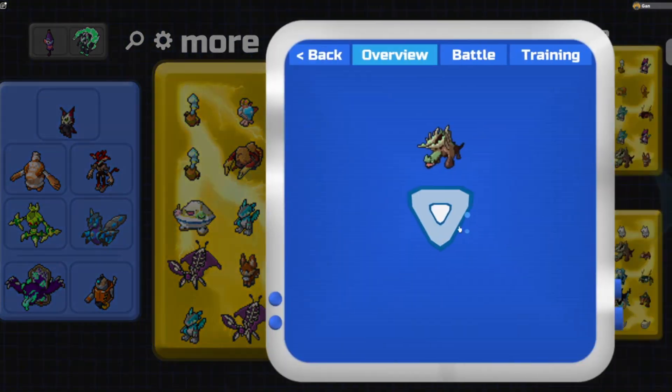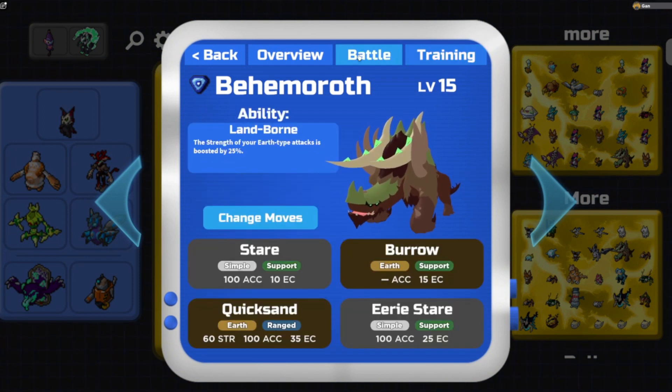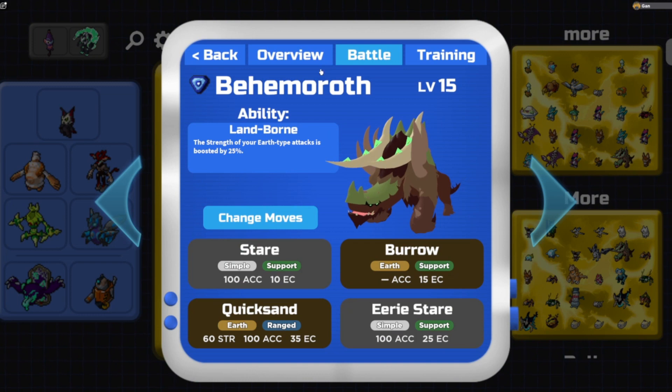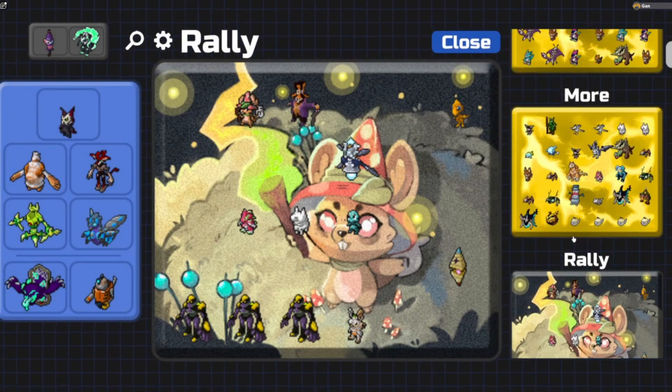What is this new legendary? Behemoroth. It's got 150 attack. Oh boy. It doesn't seem like that bad of a Lumion. Boost Earth type attacks by 25%. This seems like a cool Lumion.